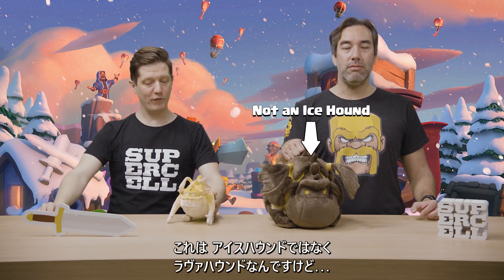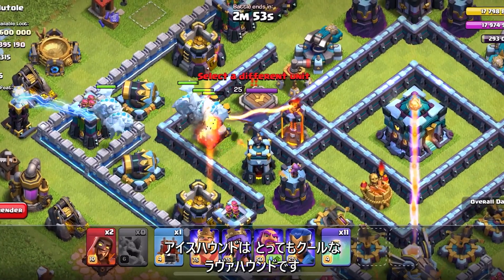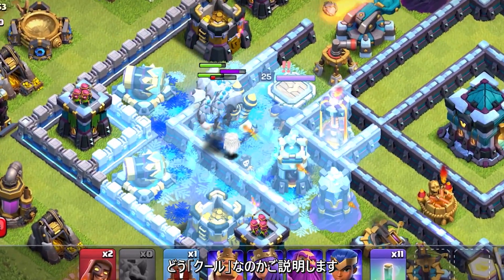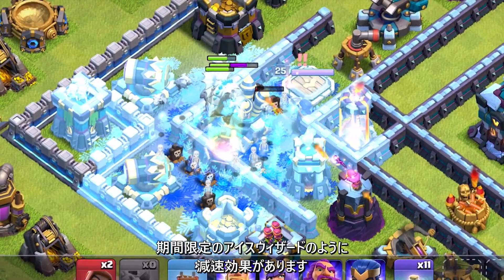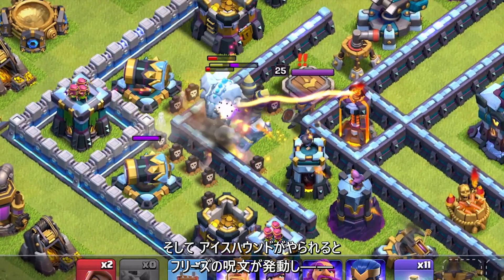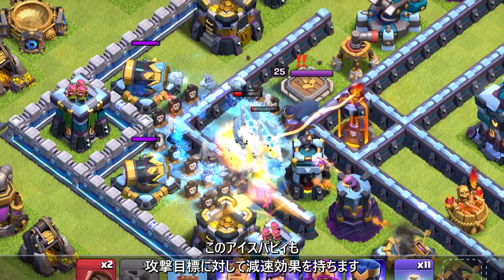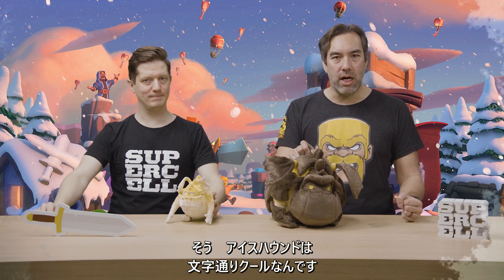The second Super Troop we're introducing in this Logmas update is, appropriately named, the Ice Hound. Obviously this is a Lava Hound shown here, just to illustrate the point. The Ice Hound is based on the Lava Hound, and it is an infinitely cooler version. When it attacks, it has a slowing effect like the Ice Golem and the Ice Wizard. But when the Ice Hound is destroyed, it will drop a free spell, and instead of deploying Lava Pups, it will deploy Ice Pups — which also have a slowing effect on their targets. The Ice Hound has zero chill.